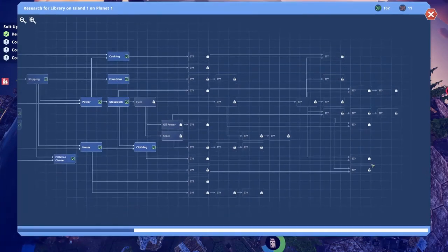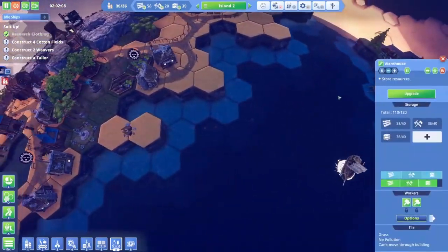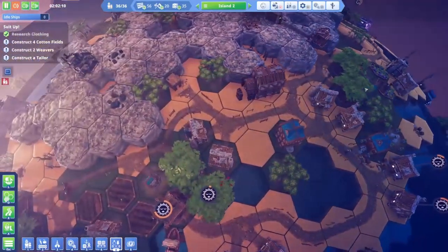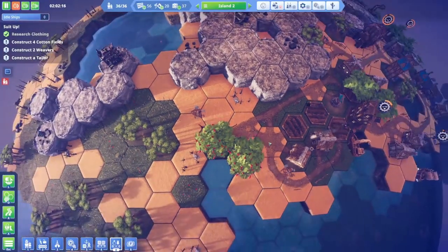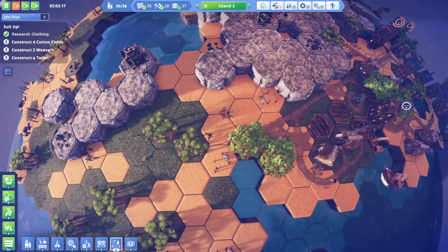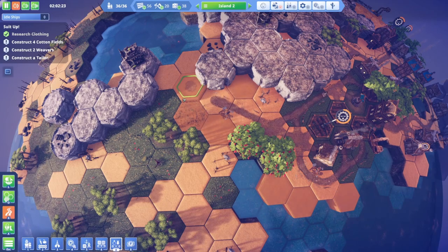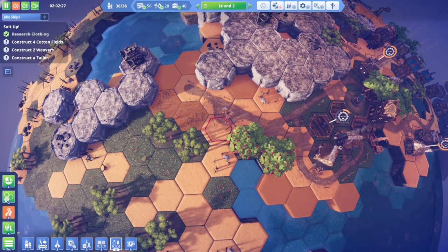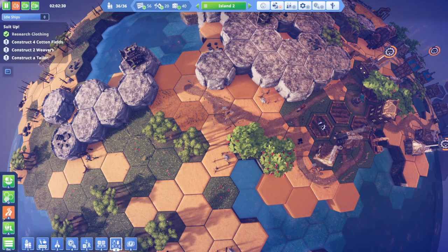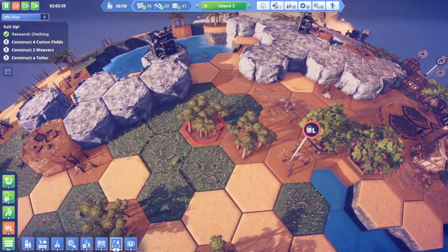Let's see what new research we can do, if any. Probably none because we don't have enough red research, and everything's locked behind the tutorial anyway. Let's go over here and take a look at building some cotton fields — right in here, maybe? Let's build some roads first and probably get rid of these trees too since we're building cotton.